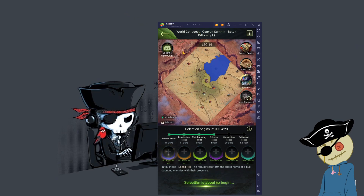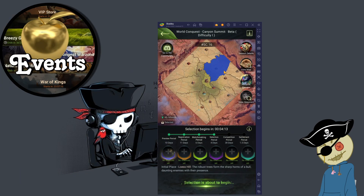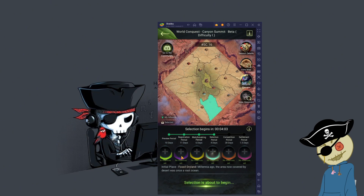Let's just get right into it because we got some things to talk about. So really quickly, this is your Canyon Summit Selection thing. You just click Events, Canyon Summit. Now each one of these states that you see highlighted here is a possible spawn location for the Alliance. You can scroll the list over a little bit more to get to the other spots.